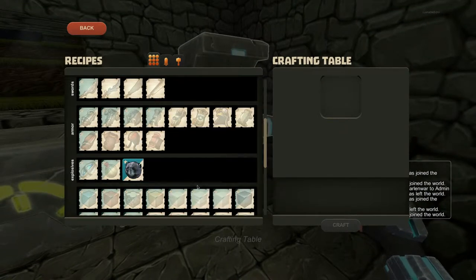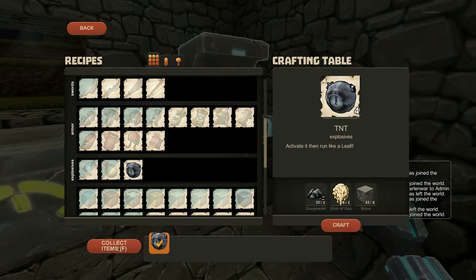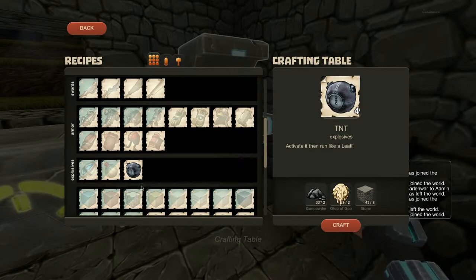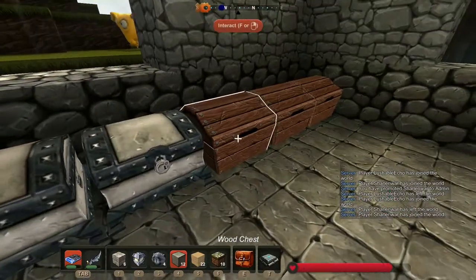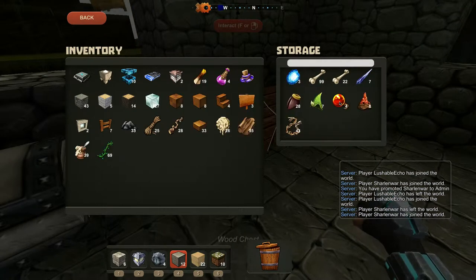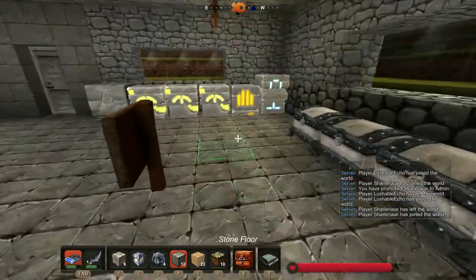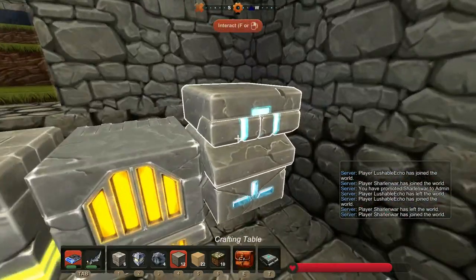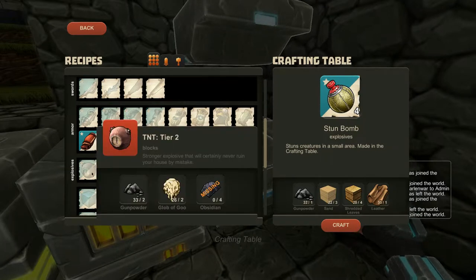Okay so let's make this TNT — let's see what it unlocks. Another four shredded leaves — that didn't unlock any new recipe. That's too bad. I'm hoping maybe you can make different colored ones or something. Wait, it did unlock — if you close it and come back to it, there's a tier one large. Oh look, a tier two.